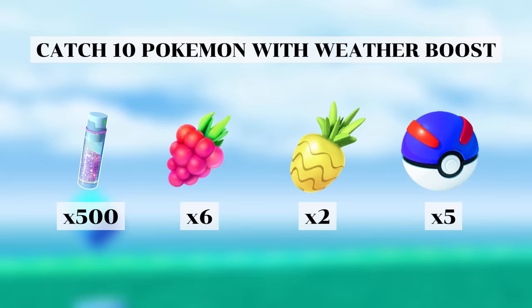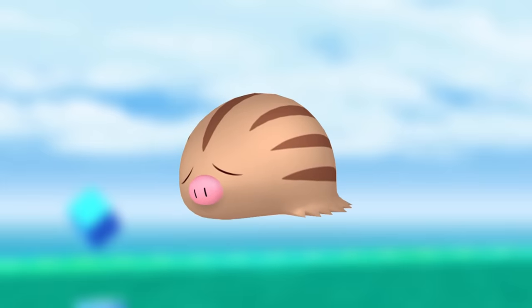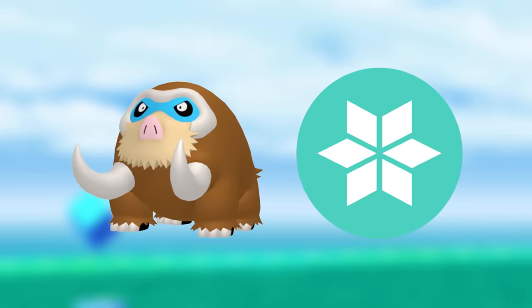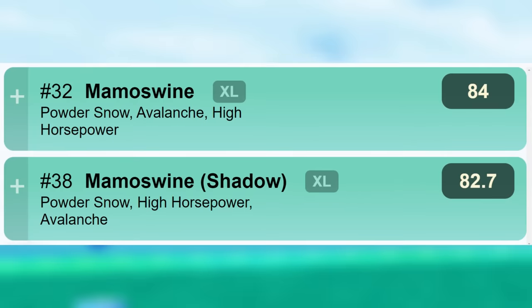For catching 10 weather boosted Pokemon you can get these items, which is easy to do but the rewards aren't really that good. The use 5 Raspberries to help catch Pokemon task can get you these items and encounters. Swinub here is well worth going after because Mamoswine is one of the best ice type attackers and the best in its shadow form. It's also ranked 32 in the Master League.